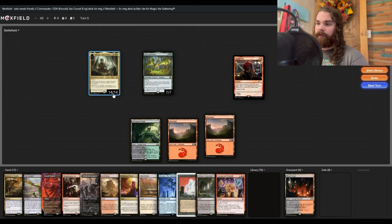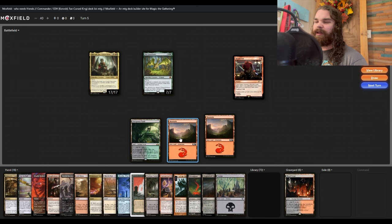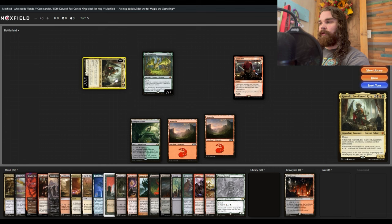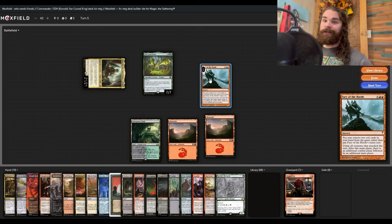We spend four treasure tokens — one, two, three, four — and there's another extra combat spell. We spend four more treasure tokens to get another combat. We attack and kill one player, then flash back Seize the Day, kill the second player, then discard two red cards for another combat step and kill the third player. Turn five, everybody's dead. Not casual.